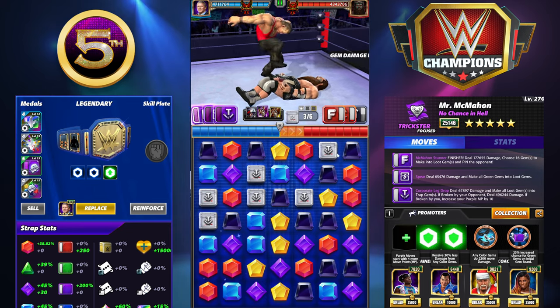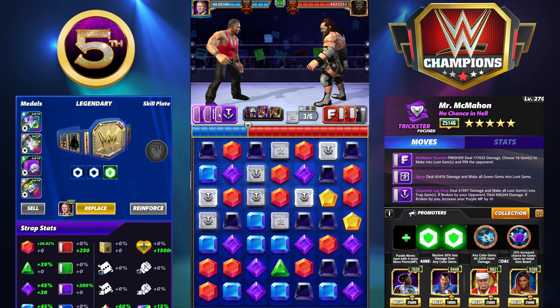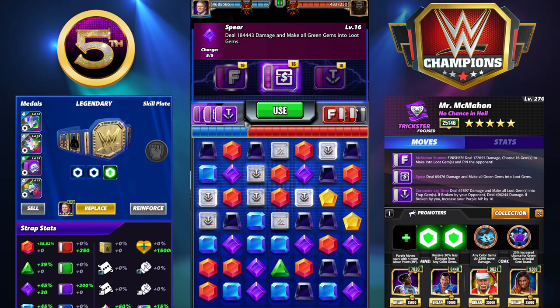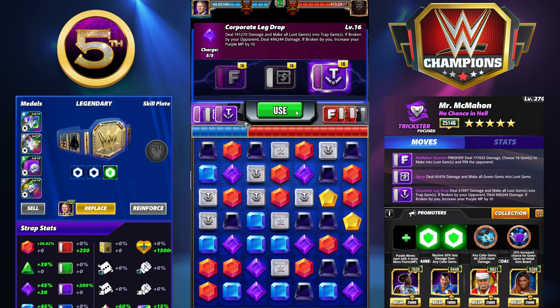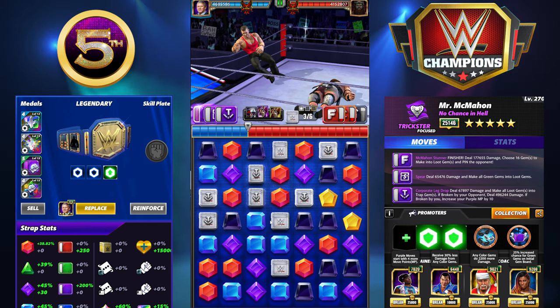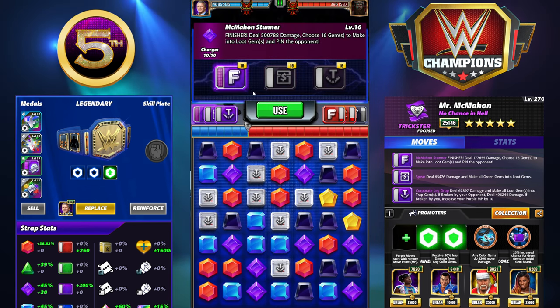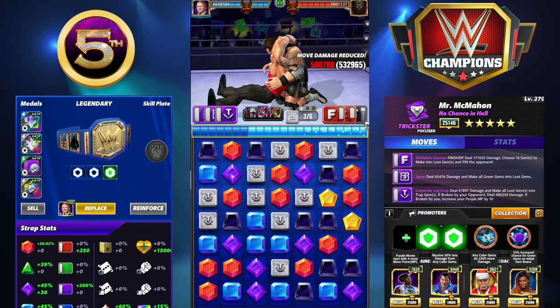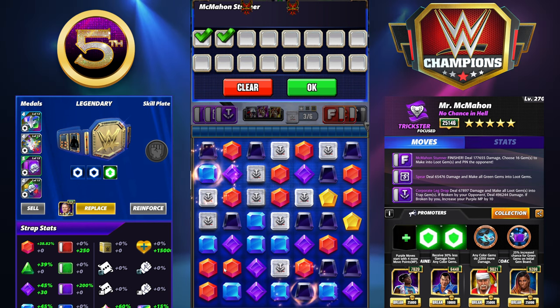Any one of these trap gems will recharge the moves, so we go ahead and do that swipe and now we're full. From here it's a lot of fun. Keep in mind anytime the AI breaks one of these trap gems, that's 500K damage. Also keep in mind loot box gems are essentially like botch gems - you're not going to do a lot of damage on kickouts with those. So instead of trying to do all the damage by making everything loot gems, we only want to make one match.